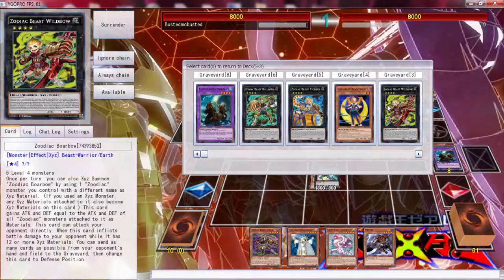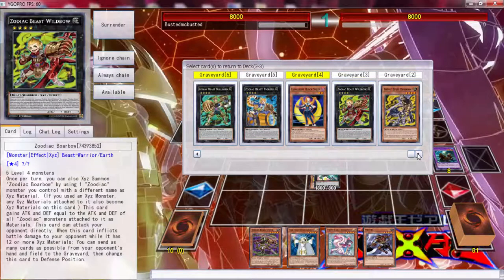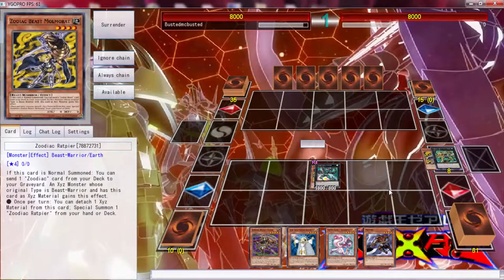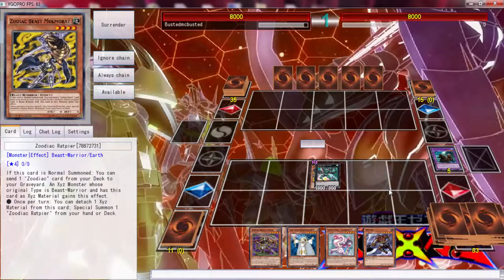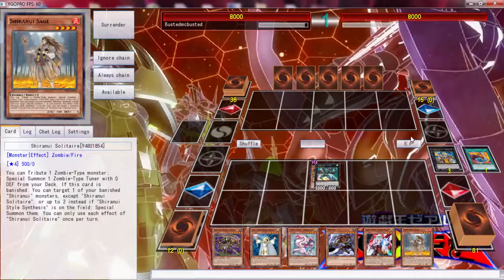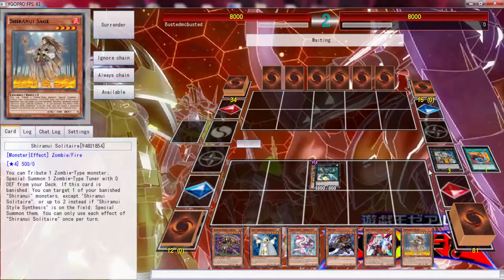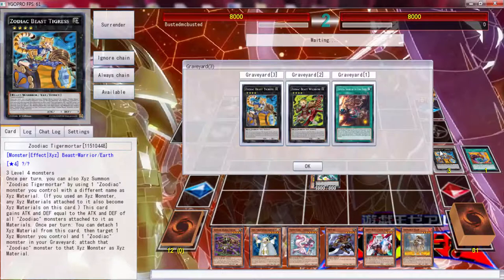We're going to go ahead — I don't know how many we play, but we're going to put the bullhorn back. Oh shit, that sucks. They don't even give me a chance to confirm my targets. Hopefully we draw into a brilliant fusion — no, we drew into a sage. For some odd reason we draw nothing but monsters. Yeah, we draw nothing but monsters, because that's fair. This is a 60 card deck — you're not going to draw what you need.